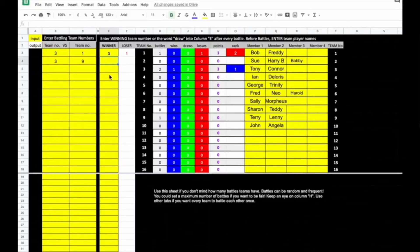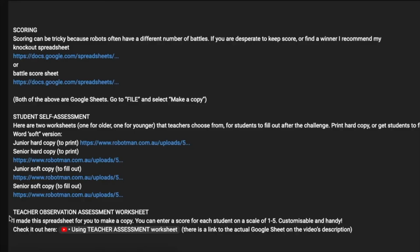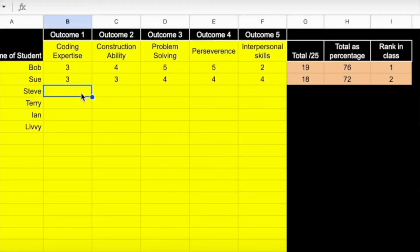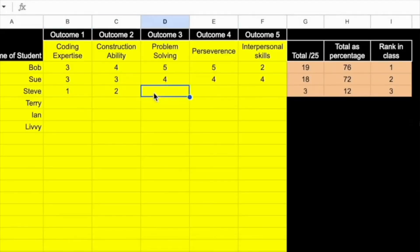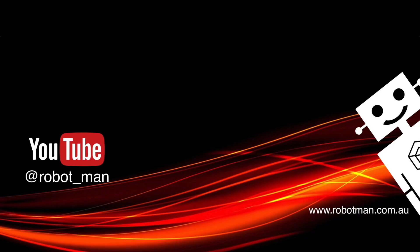With all my lessons in the description, you'll find some resources you can use to score events — even things like knockouts, or measuring times and distances. There are also some student self-assessment sheets and other assessment tools, like a worksheet where teachers can fill in a score for each kid during the lesson. I hope you have fun with your mazes. Don't forget you can add to it and modify it as much as you like. Check out this video if you want to know how to make your cars go super fast.